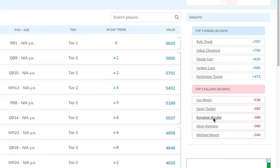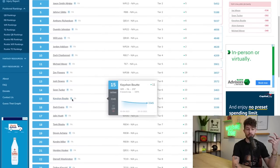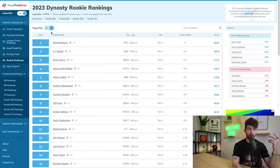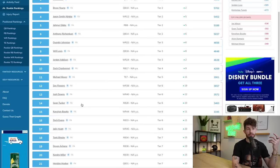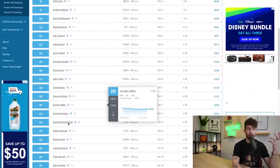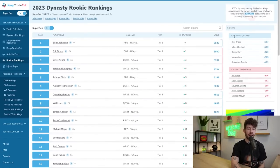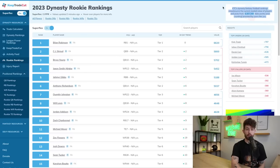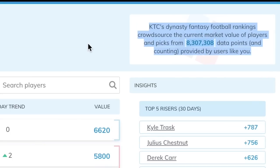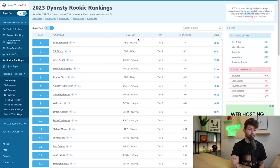K'Shawn Booty came in undersized but is still ranked as the 15th overall rookie player. With super flex on, you see the quarterbacks ranked highly. If someone re-ranked today, Booty might drop to 18, 20, or even 23-24. The movement is starting to happen. KTC's dynasty rankings are crowdsourced from over 8.3 million data points provided by users.